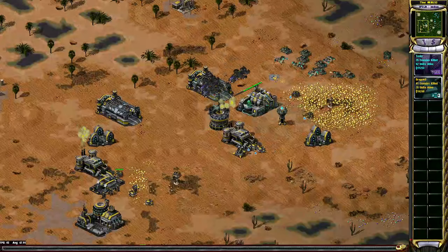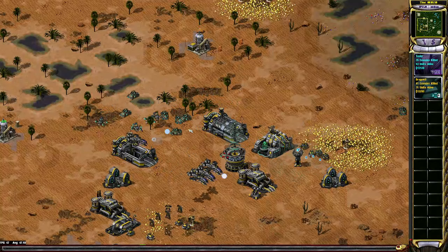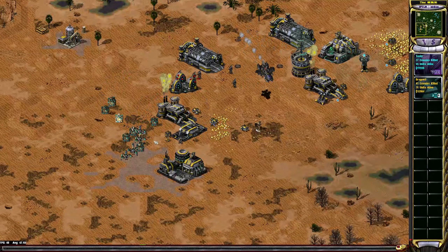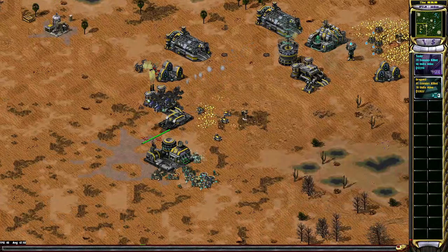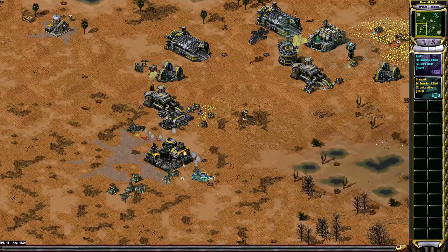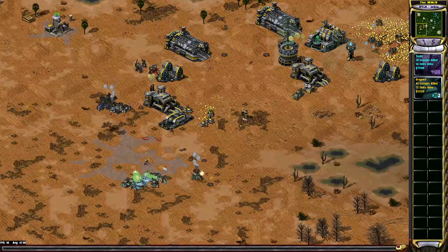He has nothing supporting the Condors to cover for these Gatling tanks. These Gatling tanks kind of have free reign all over the base. Dragon Zed's trying to put grids down, but Tesla has stealth detection, so he can avoid them somewhat.